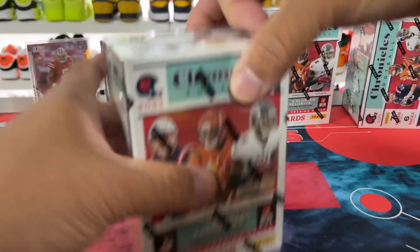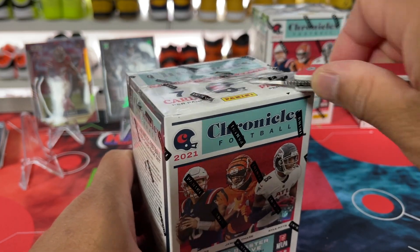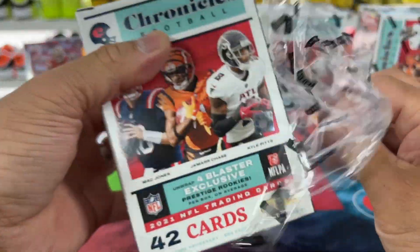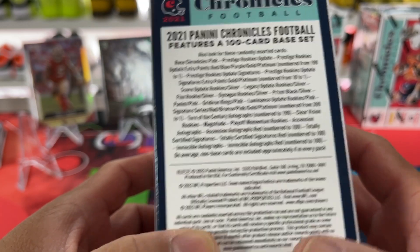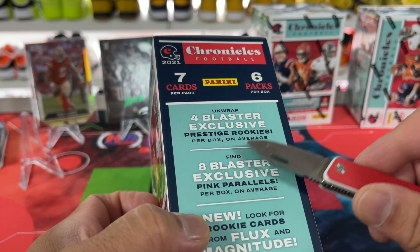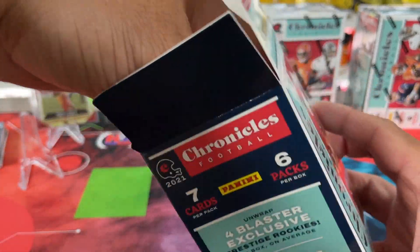So we've got three blasters. I think these are $25 each. You get them at Walmart — they're like $28, so prices are just kind of like that. Here's a look at the pay odds on the back. Some more options out of the blaster: Prestige Rookies, Pink Parallels, and then Flux and Magnitude — a bunch of things you can get.